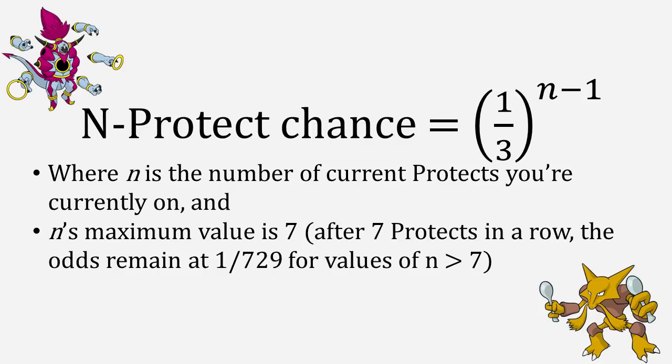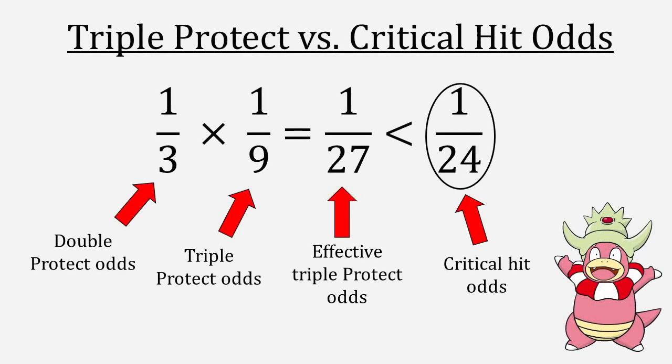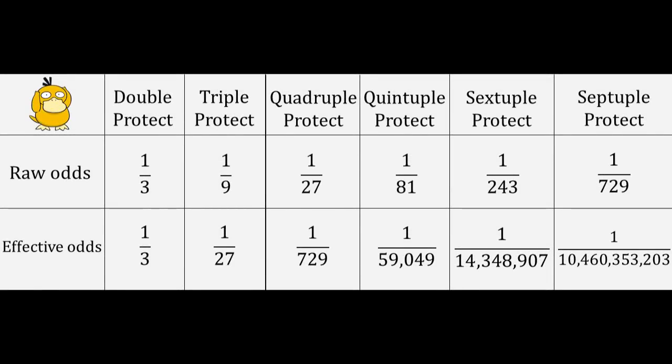As far as managing your odds goes, it's important to realize that in order to get a triple Protect, you must first get a double Protect. Suppose you are in a really desperate situation where your only two options to win the game are either to get a triple Protect or land a critical hit. The odds of landing a critical hit, as of Generation 7, are a very low 1 in 24. However, the odds of getting a triple Protect are just 1 ninth, so you should always go for the triple Protect, right? Well, not exactly. In order to even have the chance of reaching a triple Protect, you have to first get a double Protect. Since these two chances are independent, we multiply the chance of getting a double Protect with the chance of getting a triple Protect: 1 third times 1 ninth equals 1 out of 27, which is smaller odds than getting a critical hit. As a result, if you're in that situation where either a triple Protect or a critical hit wins you the game, everything else being equal, you should always go for that critical hit. On your screen is a chart of the effective odds of getting success with Protects.